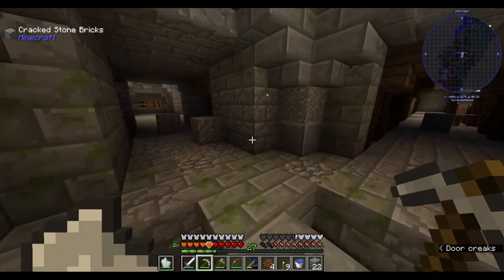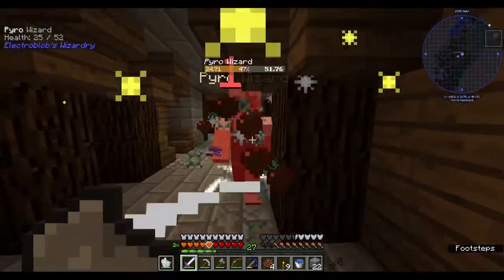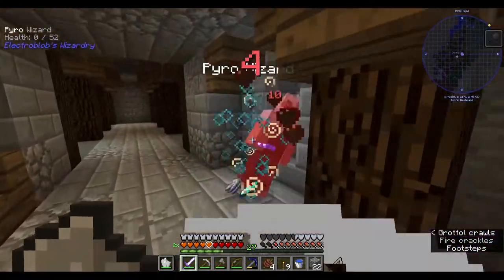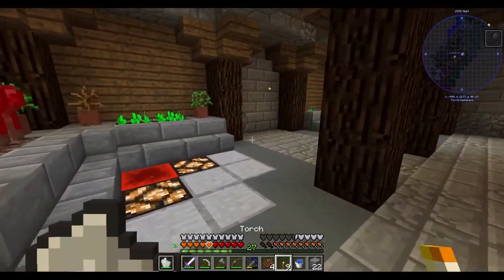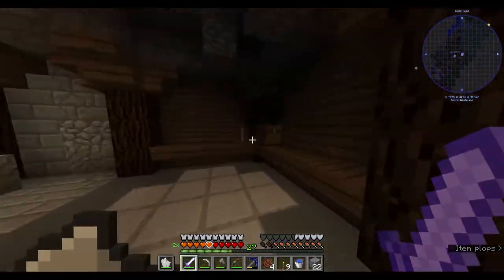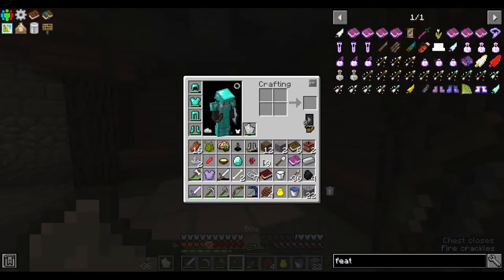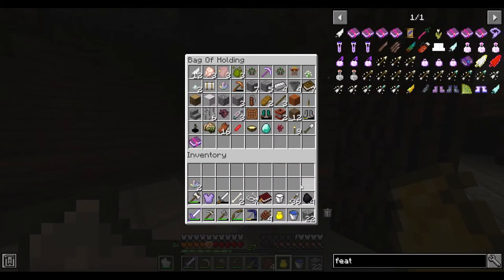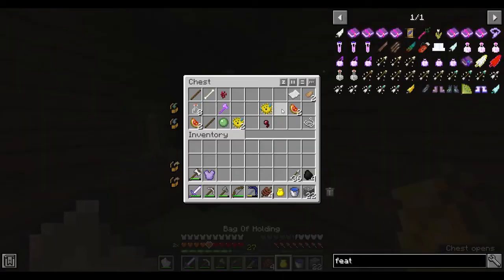Pyro wizard — are you friendly, buddy? Oh no. He was not friendly and he also gave me a diamond but gave me slowness. Not cool. Glitching melon — okay, I gotta store more stuff. I should have made two bags of holding. I can just start throwing away items I don't need anymore.